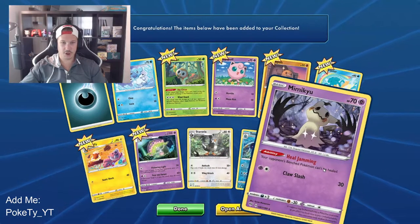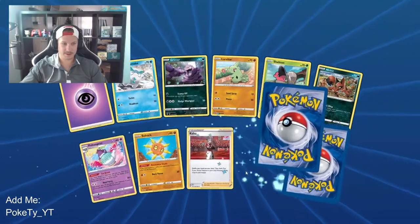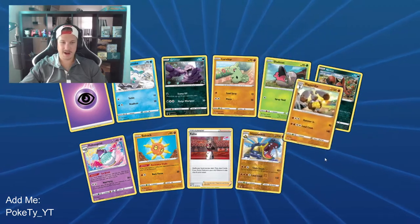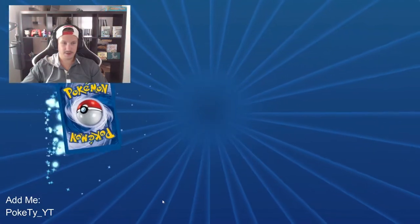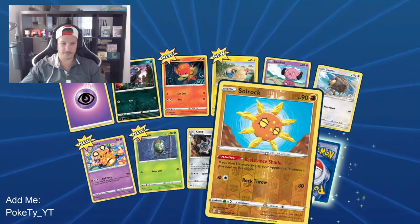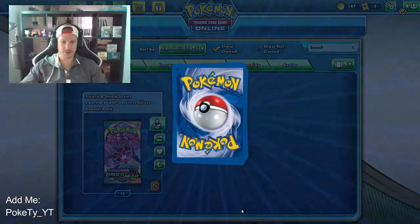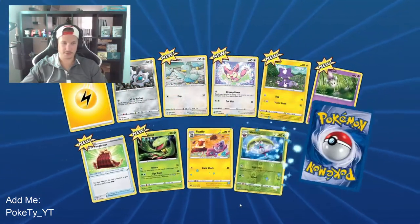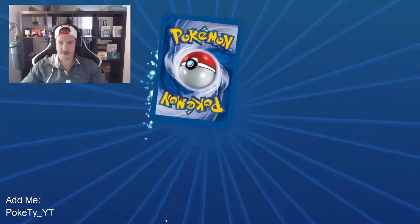A Mimikyu — all right, still nothing too exciting. Oh, we get double reverse holo: Hitmontop down, and a regular rare Diggersby. I know reverse holos aren't anything special — I just enjoy them. Reverse holo Solrock and a regular rare Escavalier. We're getting away from the really good cards — we were pulling some earlier. Reverse holo Sinistea and a regular rare Wigglytuff. We are just on a slow burner right now.